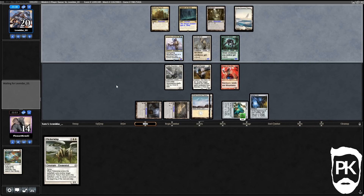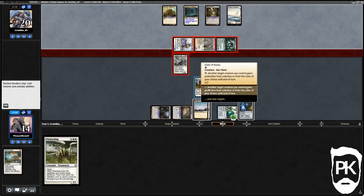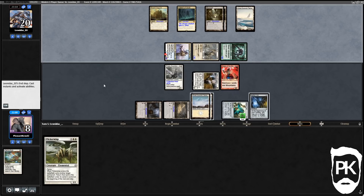We're going to do some blocking here — basically blocking the 4/4. Next turn we can use Flickerwisp to flicker out a lord and get some good blocks. For those who don't know, Magus of the Moon is basically Blood Moon on a body — a 2/2 Blood Moon essentially. I'm gonna take six here going to eight, we play another Mountain and pass the turn.